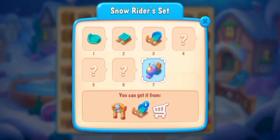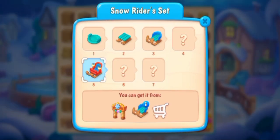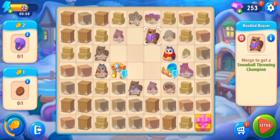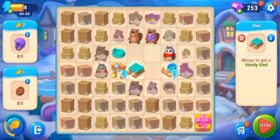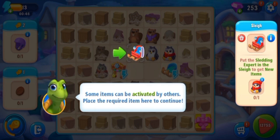Here is the penguin in a scarf — Snow Riders set full item. We have to collect items and merge to get it. Tap the fair gate. We have to merge the sturdy sides. Now some items can be activated by others — place the required items here to continue. Put the sledding expert in the sleigh to get new items.